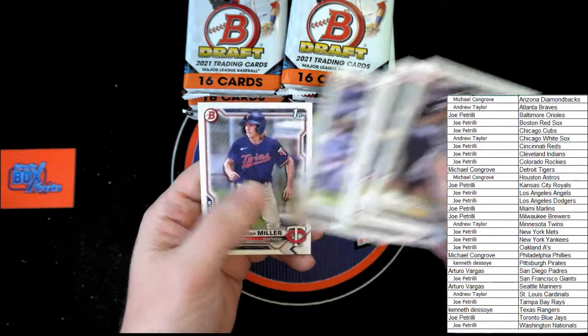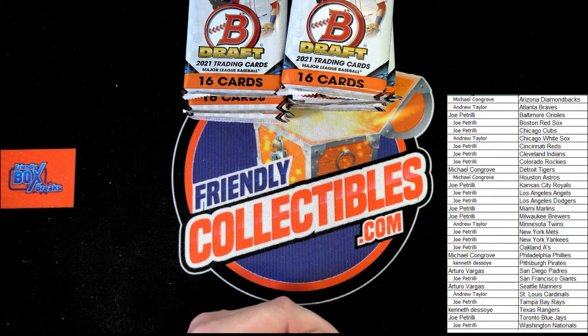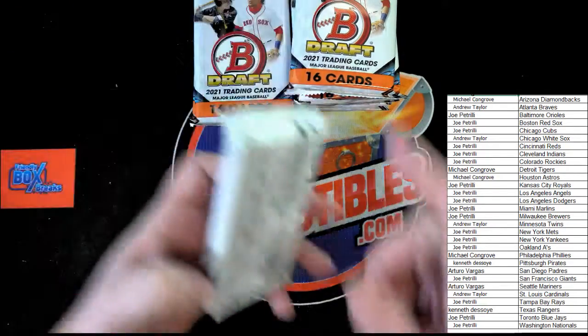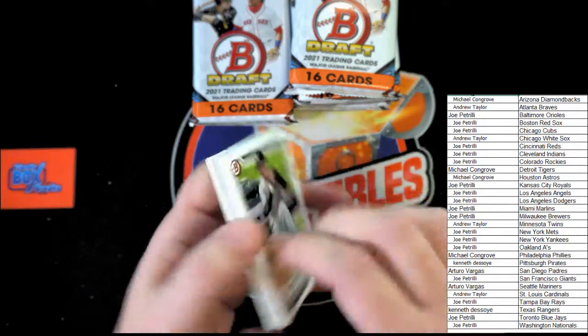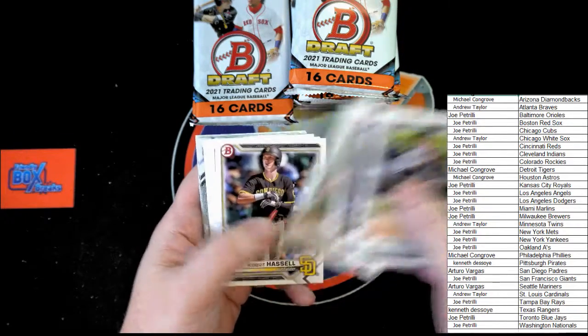This guy, that guy, and Miller to end it off on that pack. There we go, nice and neat — like it's got to be, got to be neat. Got Gonzwine, Look, and Tara Kath, Hassle.